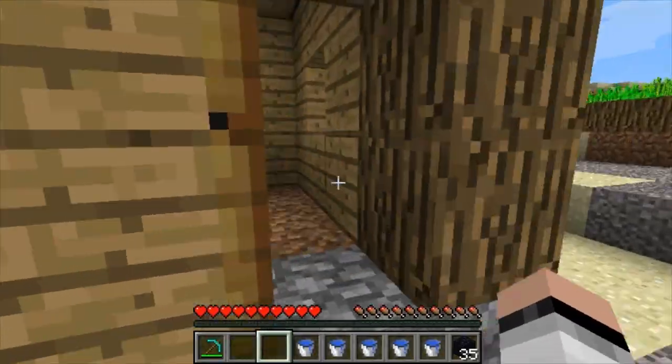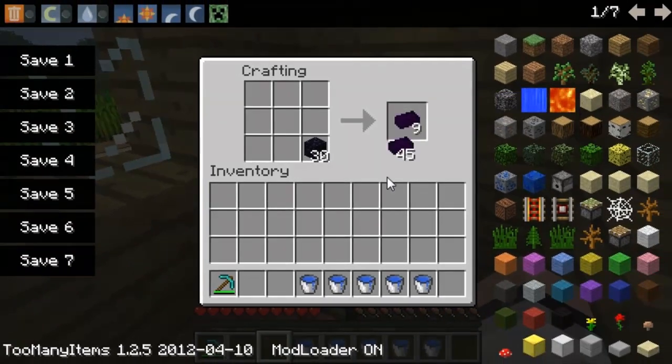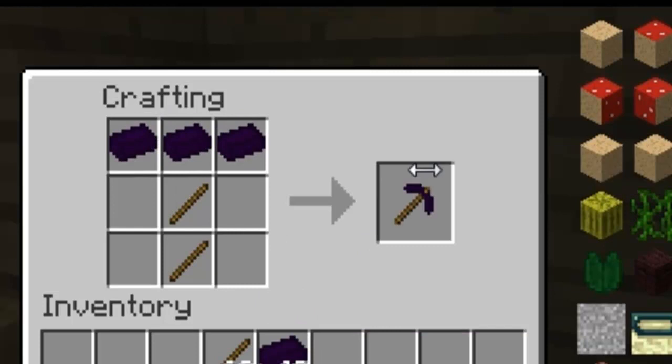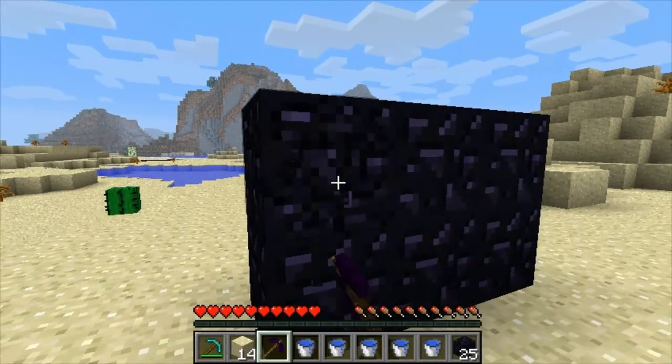Once we have enough obsidian, we can craft ourselves an obsidian ingot. Picture the ingot as an ordinary ingot but stronger than diamond. You can craft yourself new tools and armor with that ingot. The obsidian pickaxe can mine through obsidian like it's nothing.